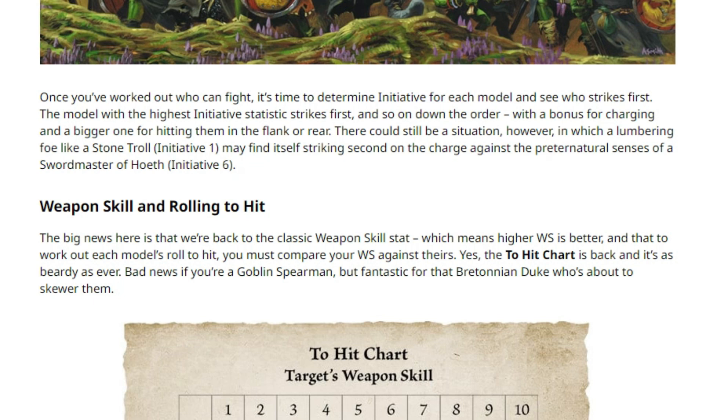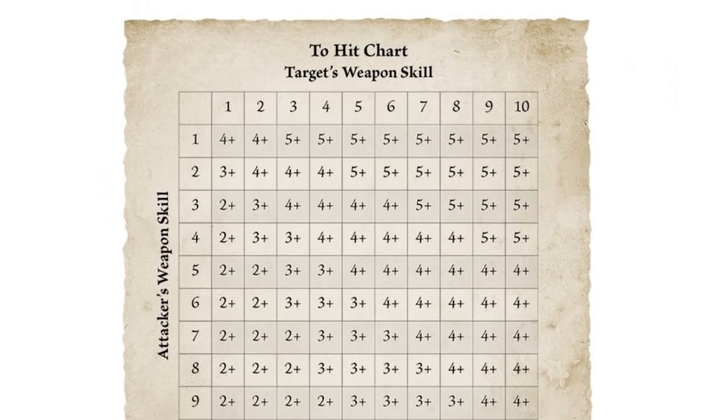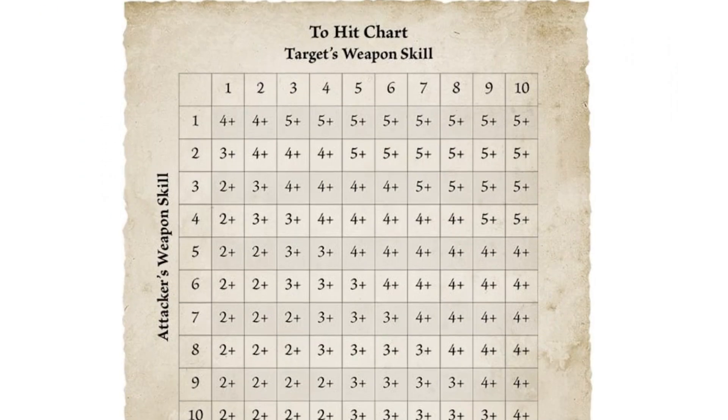The big news here is that we're back to the classic weapon skill stat, which means a higher weapon skill is better. To work out each model's to-hit roll, you must compare your weapon skill against theirs. Yes, the to-hit chart is back and beardy as ever. Bad news if you're a Goblin Spearman, but fantastic for the Filibertonian Duke who's about to skewer them. So it's pretty clear from the last video I did on shooting that I think very differently than everybody else when it comes to charts.